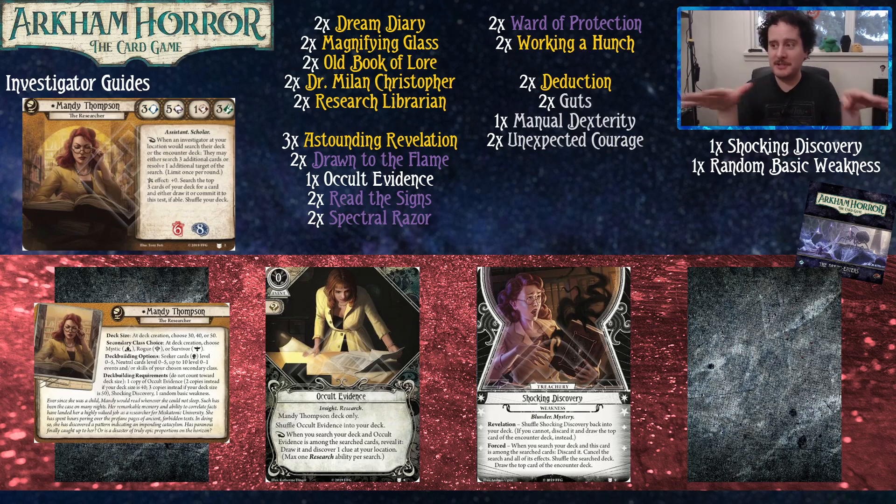The sooner you resolve Shocking Discovery, the better — it's the card you search for first. Because Mandy is a triple-color investigator, Travis built a purple splash, which we think is the best you can build with this card pool. We'll talk about red and green at the end. It's also a 30-card deck, which with a limited card pool is the correct choice.